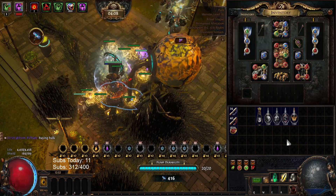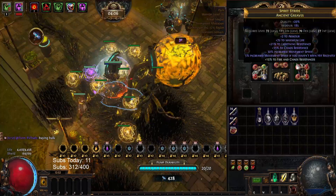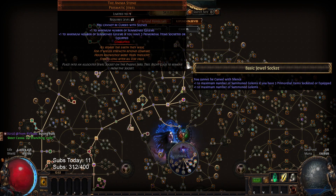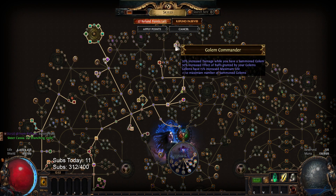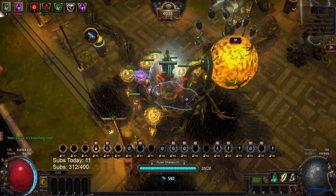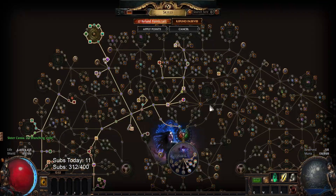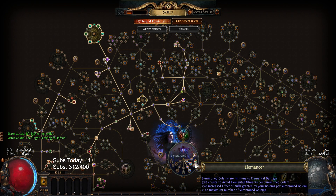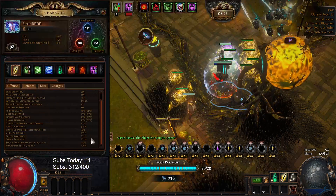This is a primordial chain build and I'm running tons of golems. The amulet gives me plus 3. I'm an elementalist, so I have plus 2. I run an anima stone for another plus 2, and I run golem commander for plus 1. So I have 9 golems. As an elementalist, you get increased buff effect of the golems, and you're also elemental ailment immune.